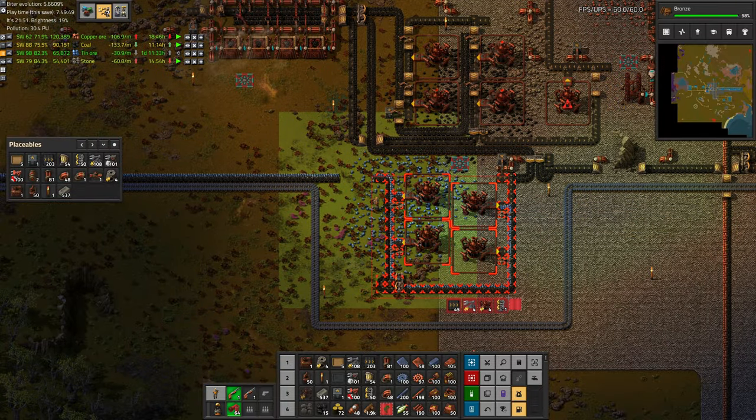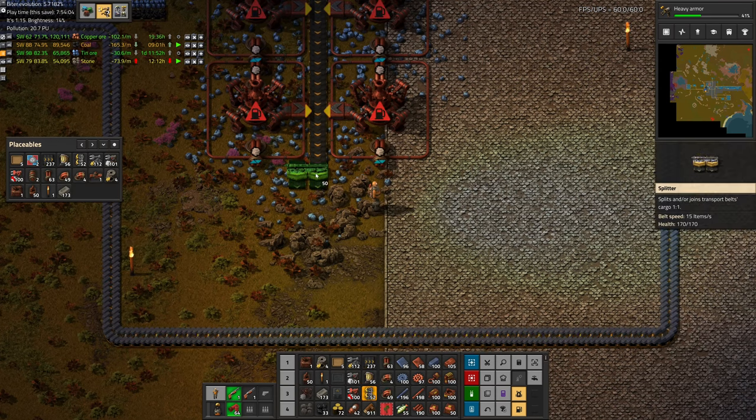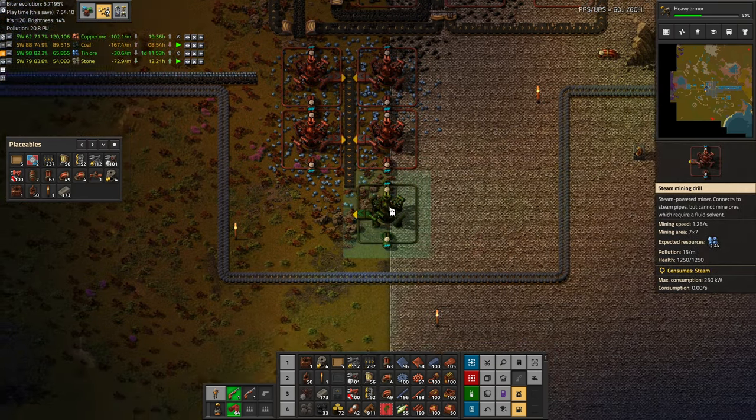Out of curiosity, these four miners alone will use the steam out of essentially one of our boilers. We are gaining steam again though, so so far so good. That does certainly simplify the belt setup by quite a bit. Let's pick all of this up now.